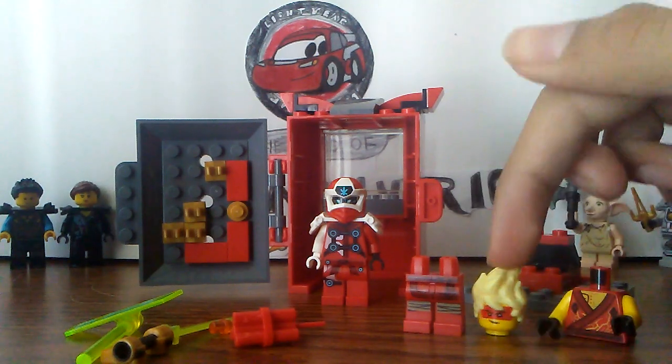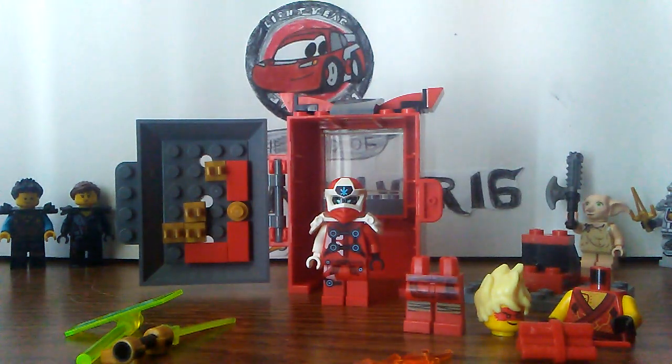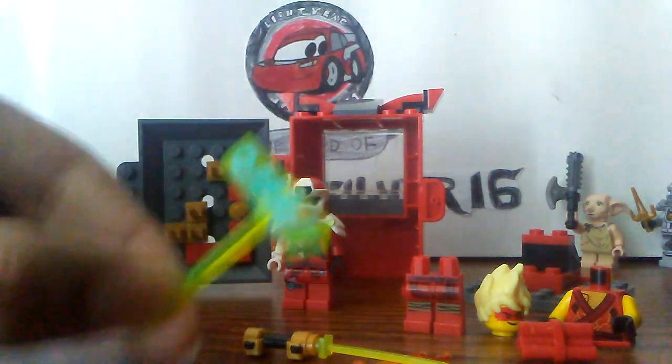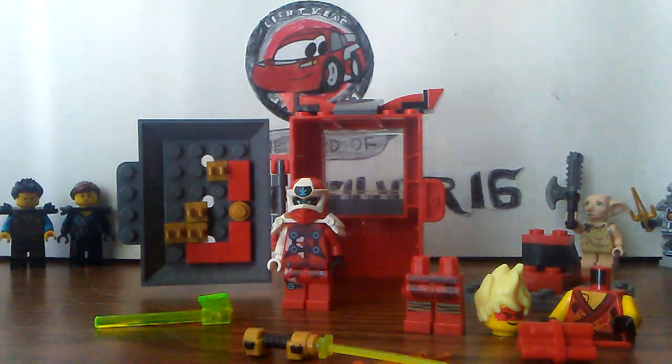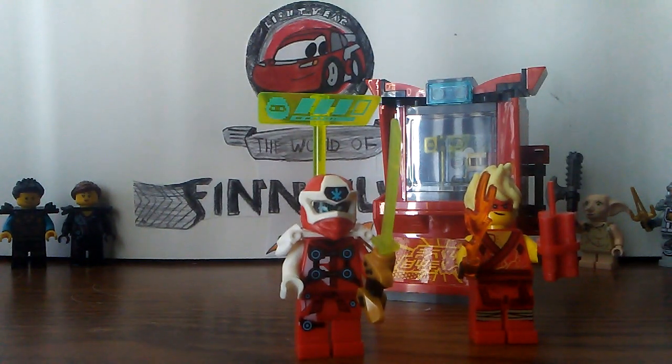Forgot the head! For Avatar Kai you get a dynamite stick and a fire stick. For GG Kai, you get his GG sword and his health status bar, which is a very nice piece. This is how everything looks assembled.